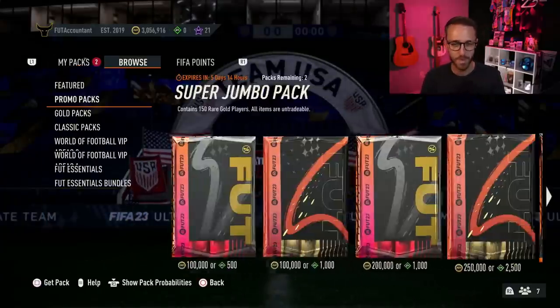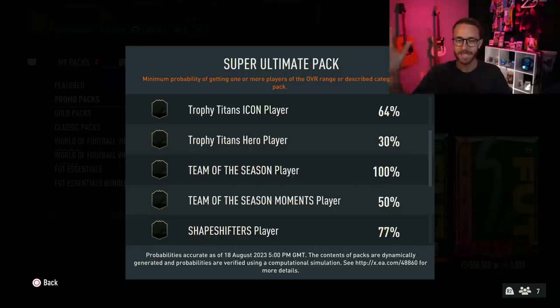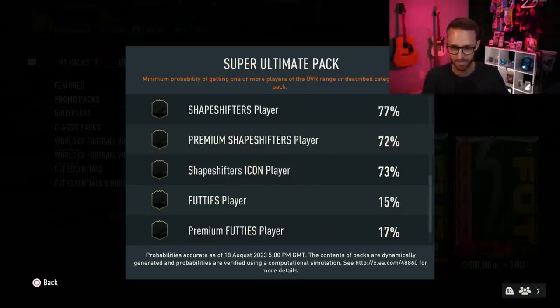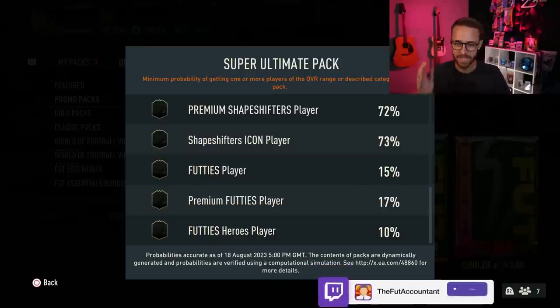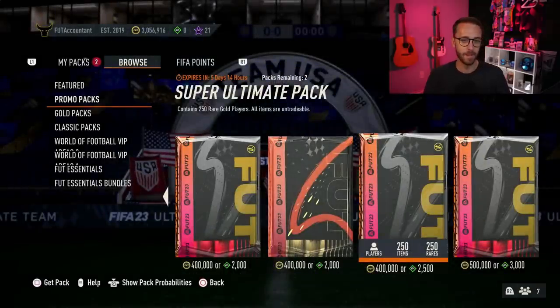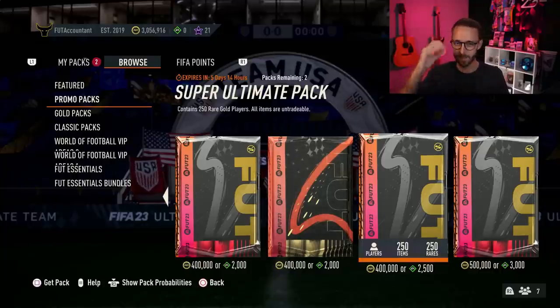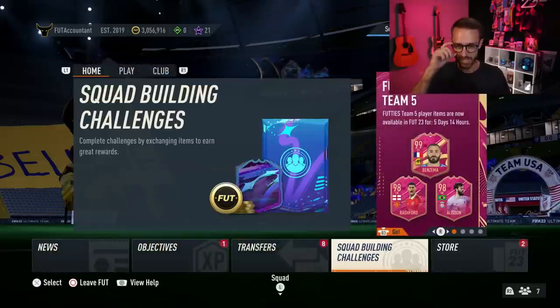I want to talk about the store for a bit — the 400k pack is back, the Super Ultimate Pack with 250 players inside. Look at the odds on this pack: a 100% chance of a Team of the Season player, a 77% chance of a Shapeshifter, and a 73% chance of a Shapeshifter icon. These are the craziest pack odds I think I've ever seen. With the FUTties cards in packs right now and this being such a massive pack, I don't think there's ever been a better untradeable pack to open at this stage. I have to imagine people are getting somewhere between 50 or more special cards from it.